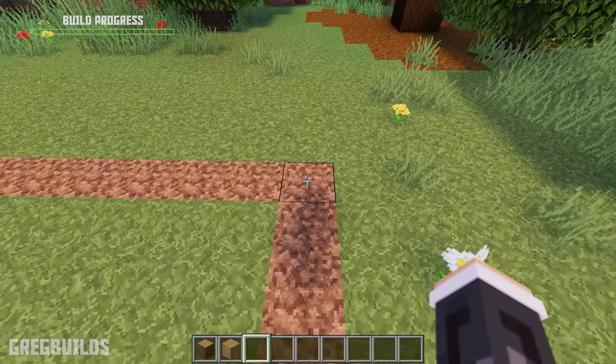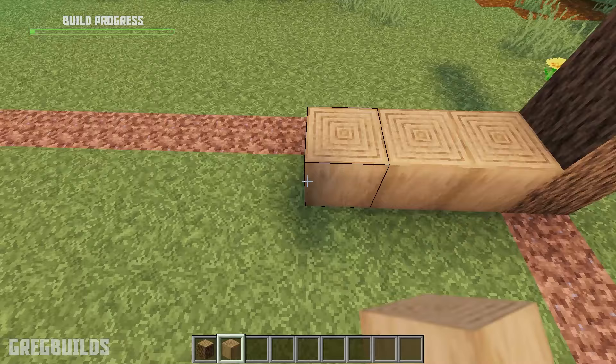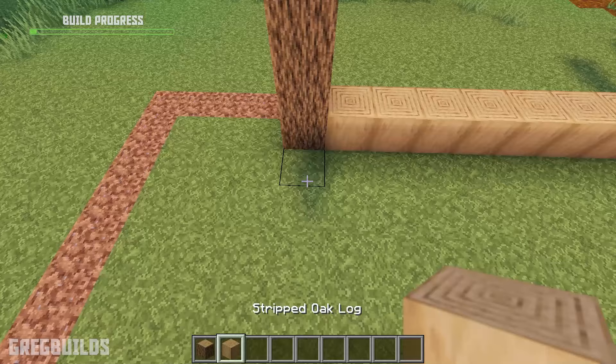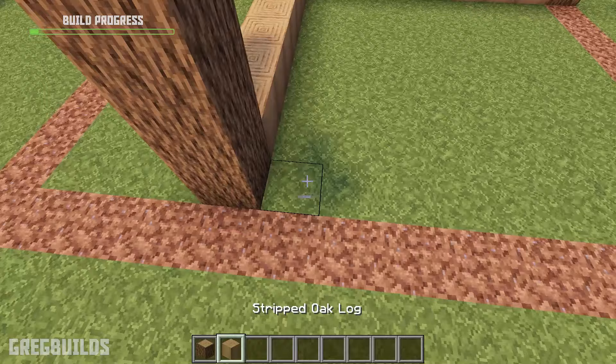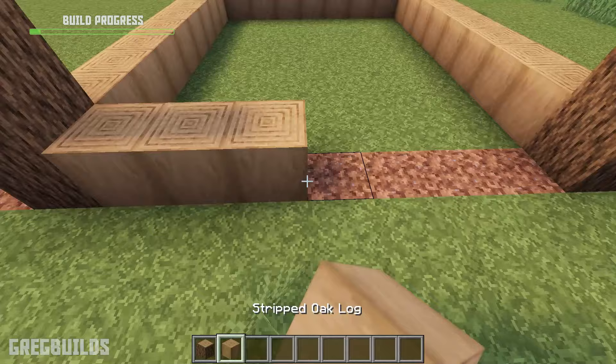Move back a space, then make a 4-tall log column. Then add 8 stripped oak logs next to that, then add a 4-tall log column at the end. Then we can add 7 stripped oak logs to the side, then add another 4-tall log column after that. Then we can add 8 strip blocks across the front and a 4-tall column, then 7 strip blocks in between.